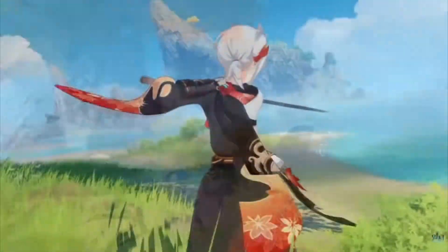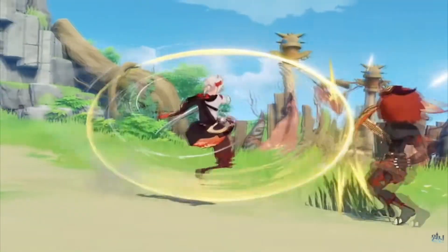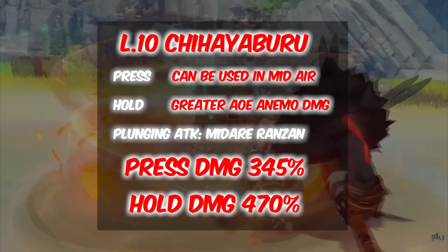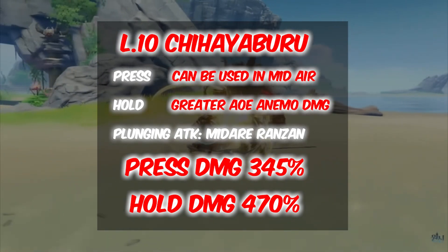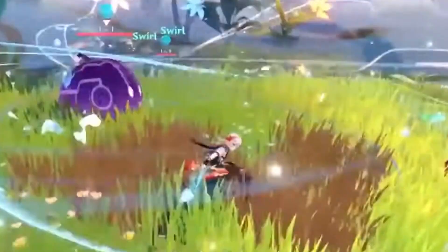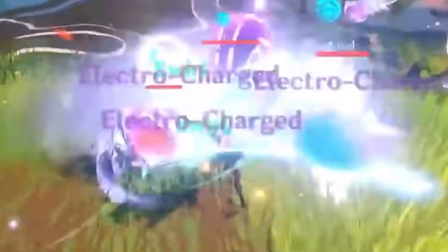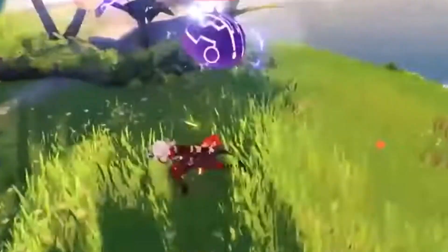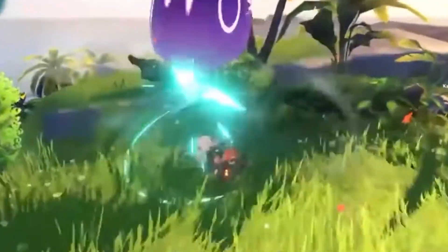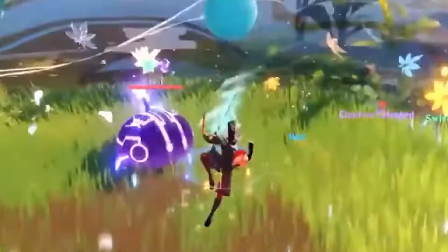Let's take a closer look at Kazuha's skills and abilities. This anemo sword character does 5 rapid strikes with 2 rapid sword strikes, has a charge attack, and his base plunge attack percentage is identical to Xiao's. Kazuha's E skill called Chihayafuru pulls objects and opponents towards his current position before launching them, dealing anemo damage and lifting Kazuha into the air on a rushing wind current. This skill comes with press and hold — press can be used in midair just like Xiao, and when you hold, Kazuha charges up before unleashing greater anemo damage over a large AOE.